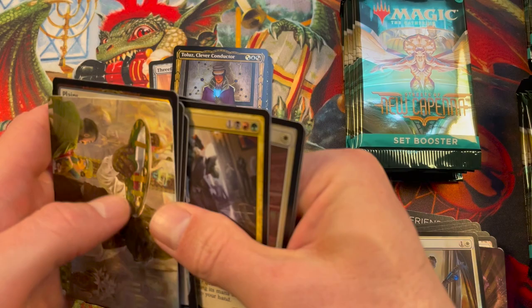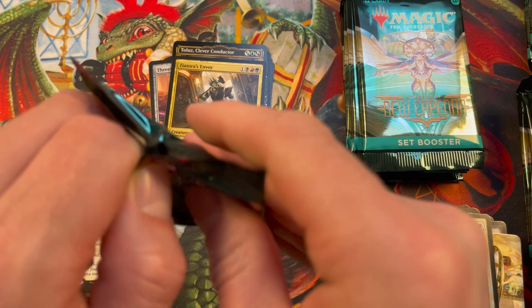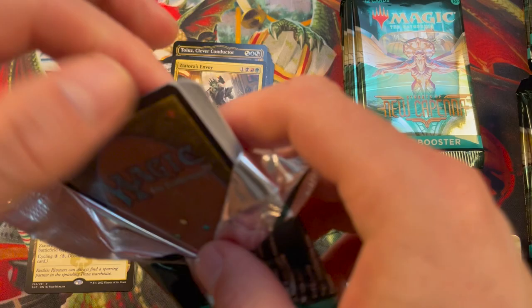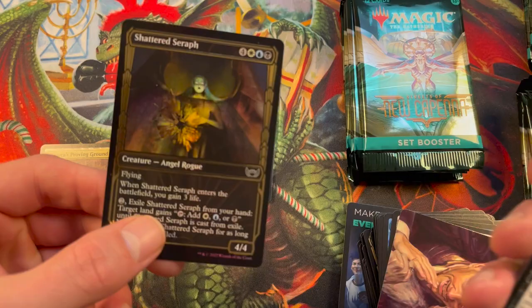We're just flashing through the cards today, just wanting to show you some rare fast opening. Tourist Envoy. Speaking of cards, I would actually really like to have a Brokers Ascendancy — we have cracked a few boxes already and I have not seen that card. And it's just a rare, just a rare.